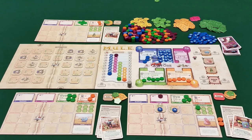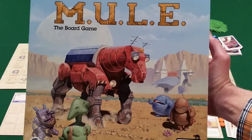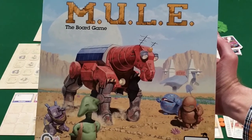So that's basically a round of the game. You just go right to the next round and play either six or seven rounds total. Whoever has the most money at the end wins. That is Mule the Board Game, designed by Heike Harju and published by Lautapelit.fi. I'm Matt the Game Explainer, and as always, thanks for watching.